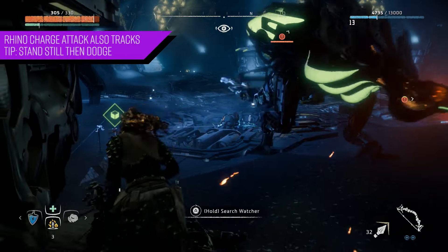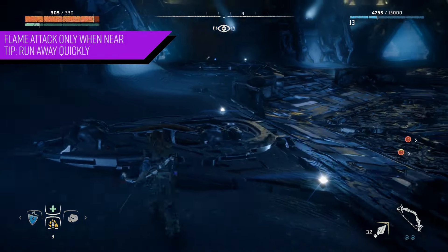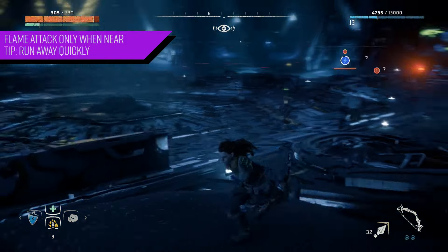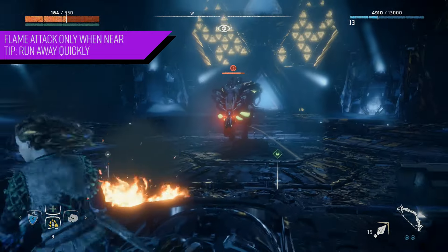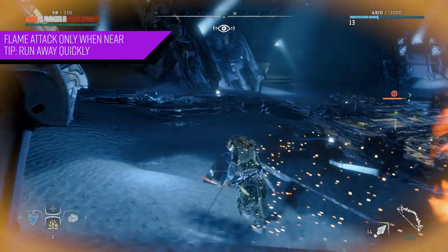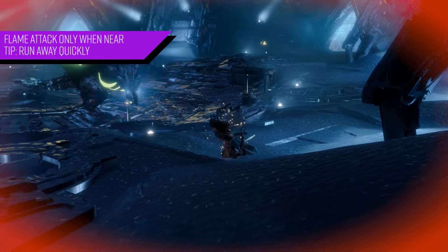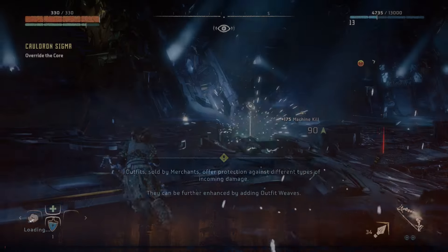The flamethrower attack doesn't track you in the same manner, but if the Fire Bellowback gets close to you it can do a lot of damage. Sometimes I'm expecting the rhino charge and instead get the flamethrower — and as you can see right here, it melts you real quick and does a significant amount of damage.